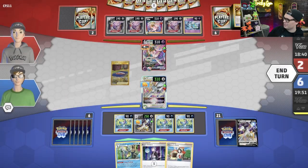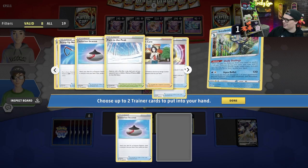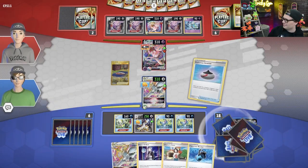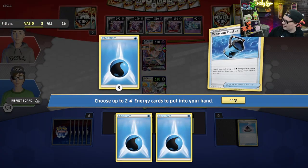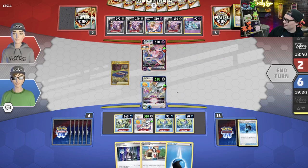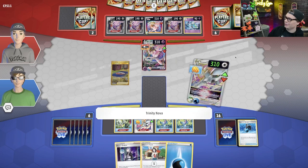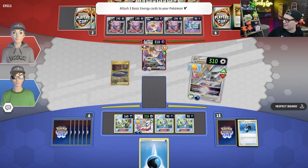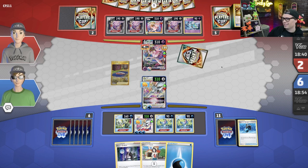Do I not have any Water energy in my discard pile? I suppose not — we'll use the Shady Dealings and go get Evolution Incense and the Capacious Bucket. Evolution Incense, get this guy. Capacious Bucket, get these fellas. It does feel like I'm with an A-card hand, and Charles hitting literally three Cram-o-matics — I have to imagine Charles has everything he needs. 310 damage for the knockout — I've got no way to disrupt. We can go to game three.